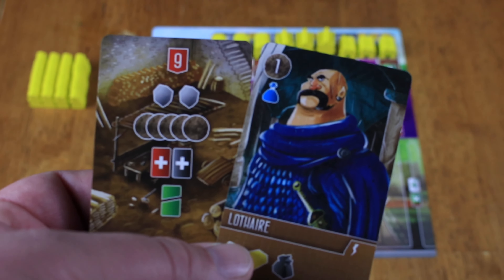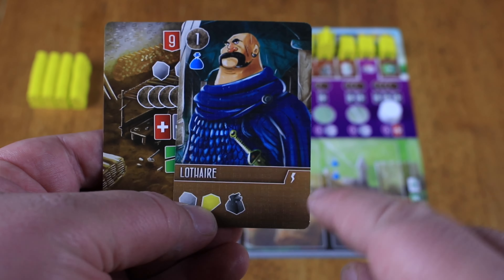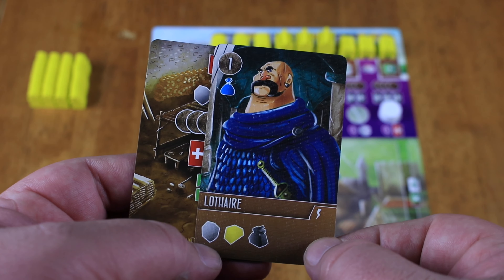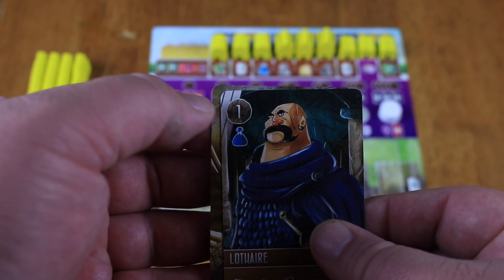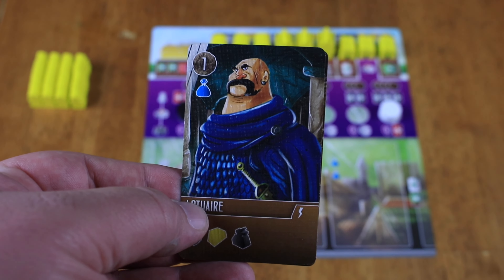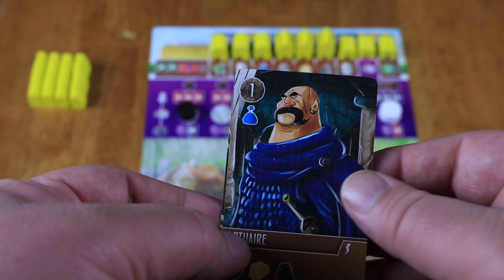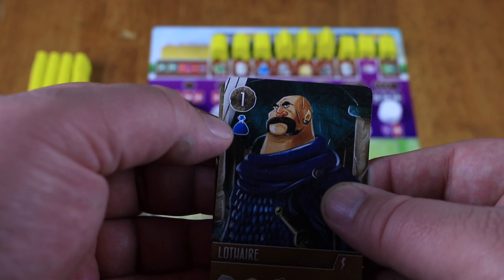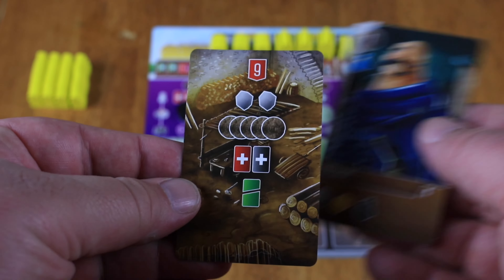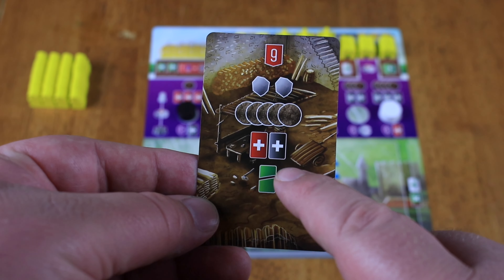Let's say we chose these two here. We've got a character there who's going to help us out every time. A lightning bolt there indicates that when you play him for the first time, he gives you all those goods, which is really strong. The top left of the card tells you how much movement you're going to get out of your horse — in this case it's only one. It's also the cost of the card once they're on the board. This blue money bag shows you what kind of action he's going to be able to help out with.